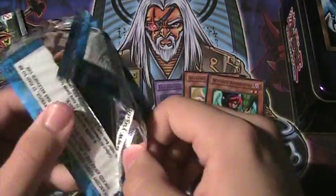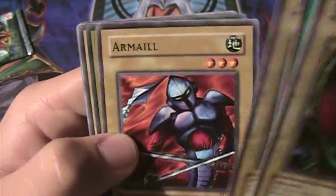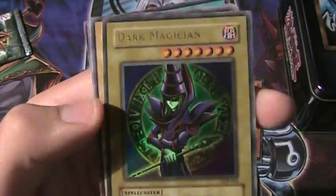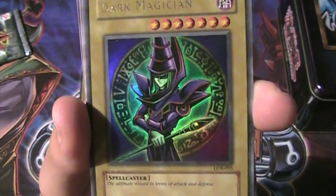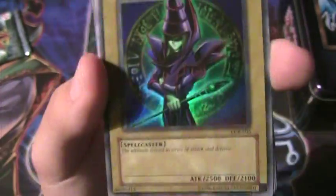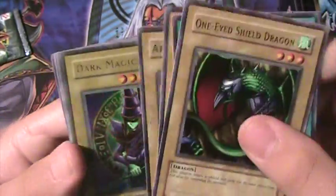For my second Legend of Blue Eyes pack: One-Eyed Shield Dragon, Umi, Hinotama Soul, Armaell — and baby, an Ultra Dark Magician! Wow, that is awesome. In a freaking 2002 Blue Eyes tin, I pull a Dark Magician Ultra from LOB — that is something right there, YouTube. I haven't pulled one of these from my LOB boxes either. Though it's not first edition, it's still freaking amazing. Then also Beaver Warrior, Root Water, Drooling Lizard, and Sparks.